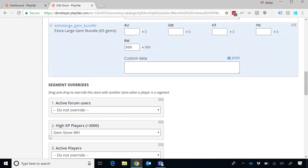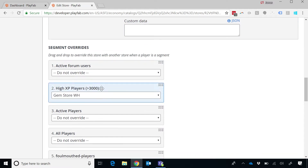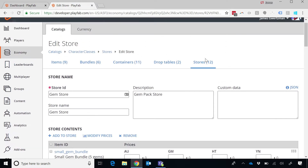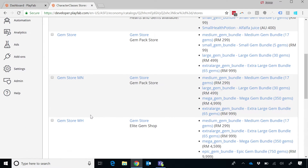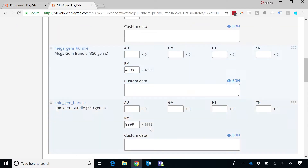In this case, I have the ability to override what store a player sees based on their segment. If I'm a high XP player with more than 3,000 XP, I'm going to show them a different gem store — the WH version — which will have not the small, medium, and extra large bundles, but instead medium, extra large, mega, and epic gems. My more advanced players should have a more advanced set of things to purchase.